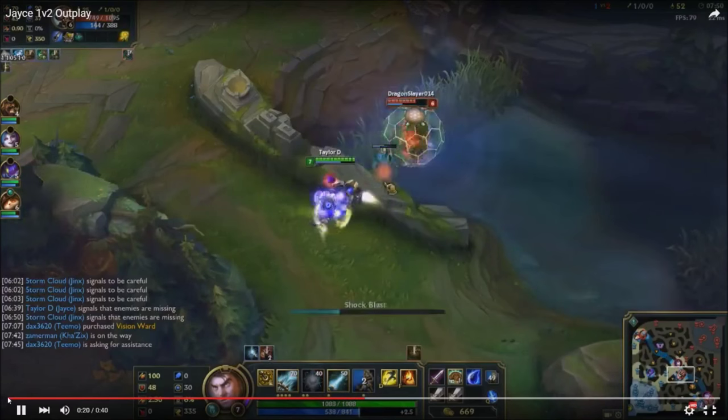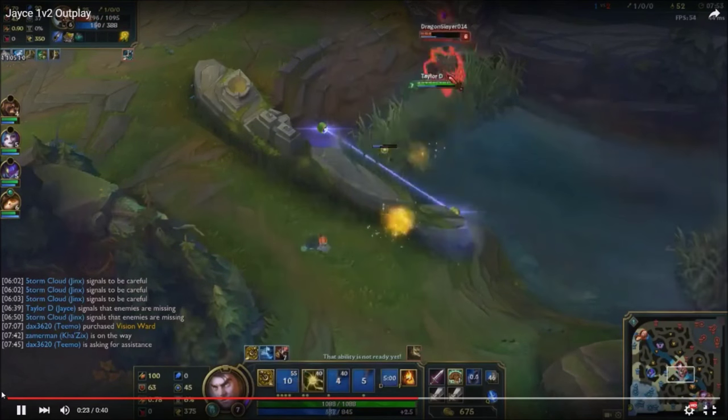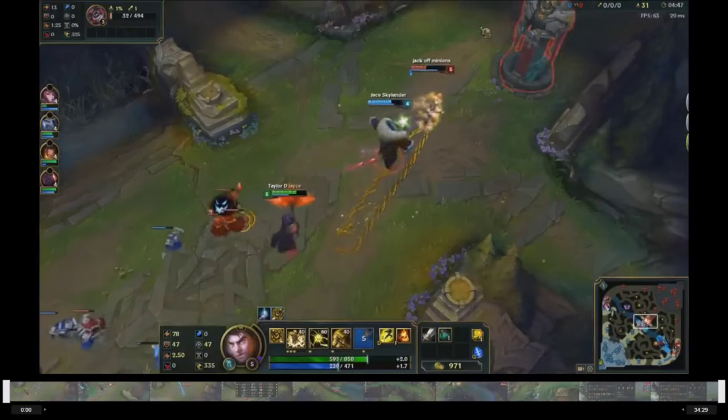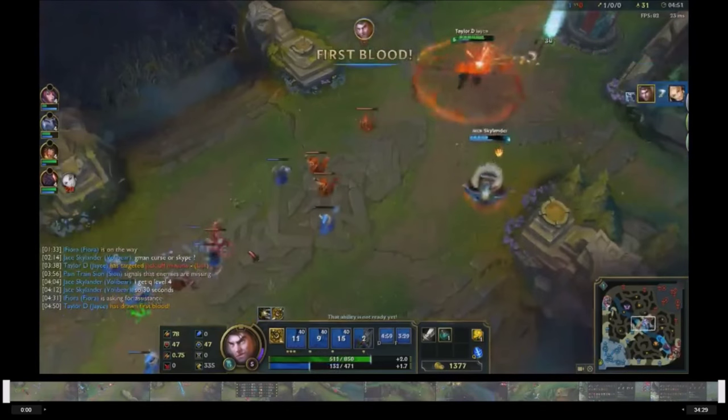This is what it looks like when you flash and then use your Q. And this is what it looks like when you buffer your Q with your flash. You can buffer your knockback while out of range so that it casts instantly once the target gets into range. To maintain the buffer while trying to do other things like fighting, farming, or attacking a tower requires some ridiculous mechanics. This technique gets more attention from highly skilled Vayne players who master buffering her condemn. Again, I urge you to watch BodyTags' videos on this concept as it will explain it much better than I do.